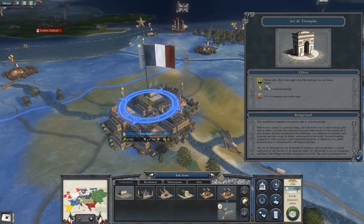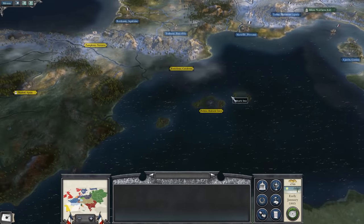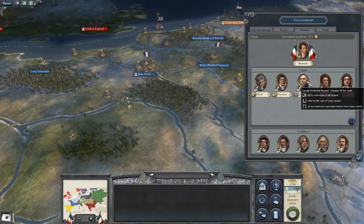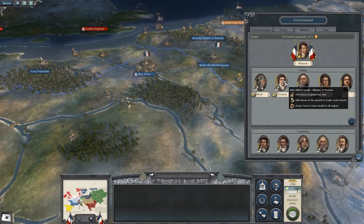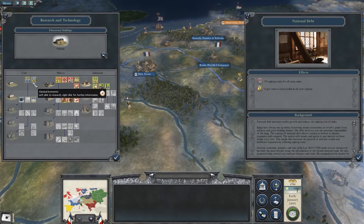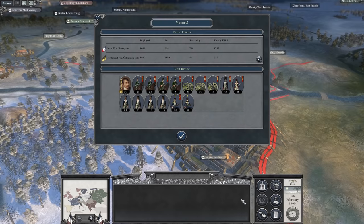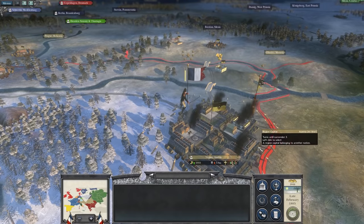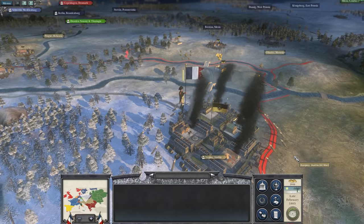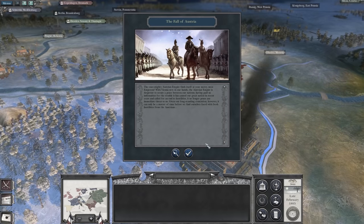Gameplay-wise, Napoleon has inherited virtually all of Empire's systems and mechanics — trade nodes visible on the map where you can send merchant ships to get rich, a government window with ministers factoring into various parts of your state, a technology system based on universities and gentlemen, and the same two-type city system. Even though Napoleon has more direction than Empire in terms of missions and events related to Napoleon himself, it's nowhere near as encompassing as in later games. It does feel nice to see them when they're there, and the art style and paintings in the event windows are fantastic.